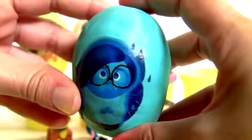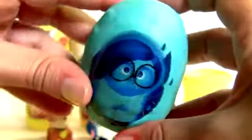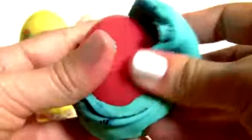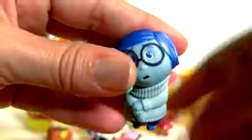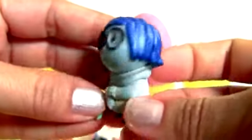Inside Out Play-Doh egg. This egg is blue just like Sadness. Red egg. This is Sadness. She's so cute.